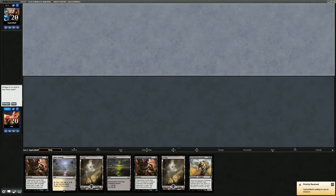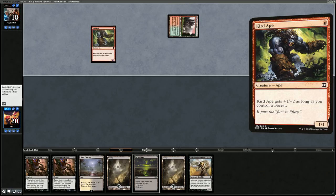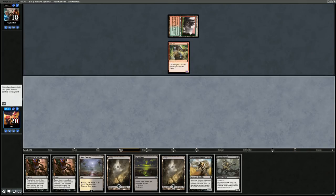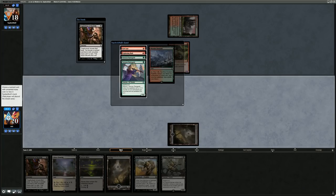We're on the draw. Hand looks reasonable enough — got some early interaction with Inquisition and hopefully we can pick up some mid-game plays. Facing turn one Goblin Guide, so an aggressive Zoo deck perhaps. Glad to have Inquisition instead of Thoughtseize. Let's have a look.